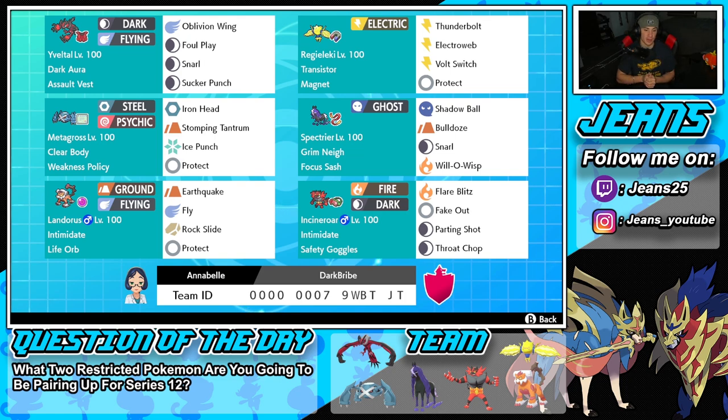On Spectrier we've got Grim Neigh, Focus Sash so we can't be one-tapped, Shadow Ball for STAB, Bulldoze to proc our Metagross's Weakness Policy, Snarl to drop special attack, and Will-O-Wisp to put burns on physical attackers. I love this Pokemon so much — really good at controlling the battle and making our Metagross top tier with that Weakness Policy proc.